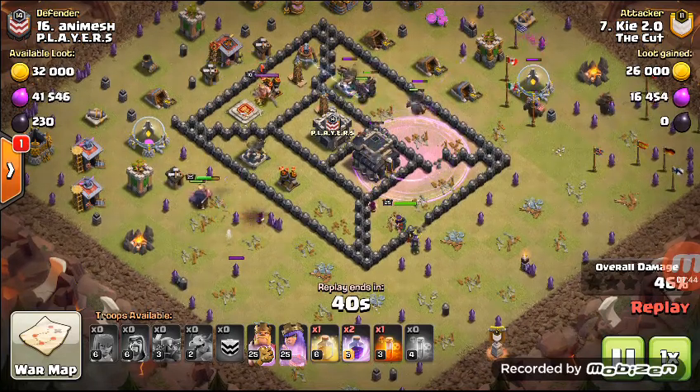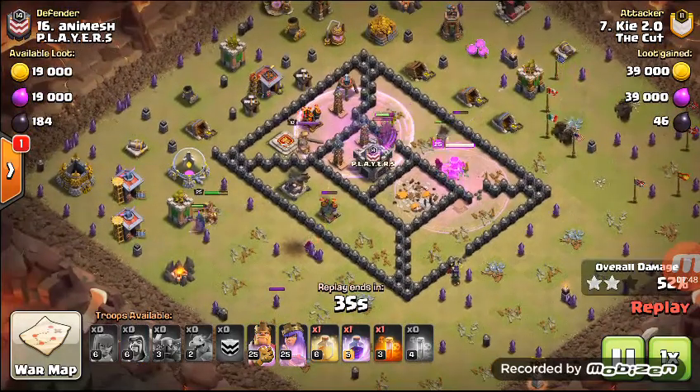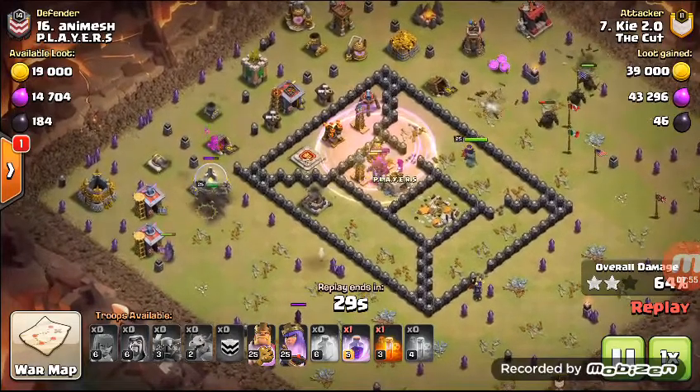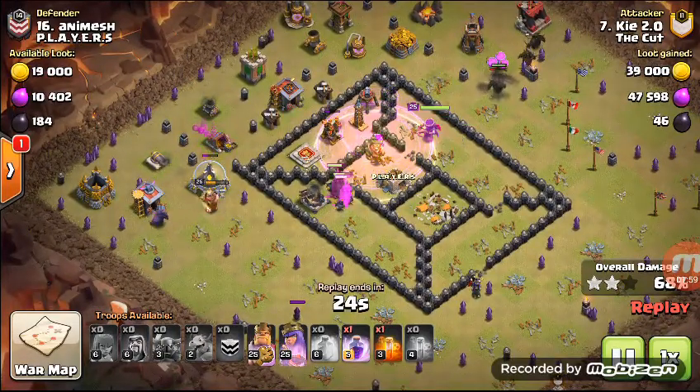This is the most overpowered troop in the game — Supercell needs to nerf PEKKA. Just place rage spells wherever you feel like it, and heal spells wherever you feel like it. It doesn't particularly matter where you place them — you're going to three-star anyway.